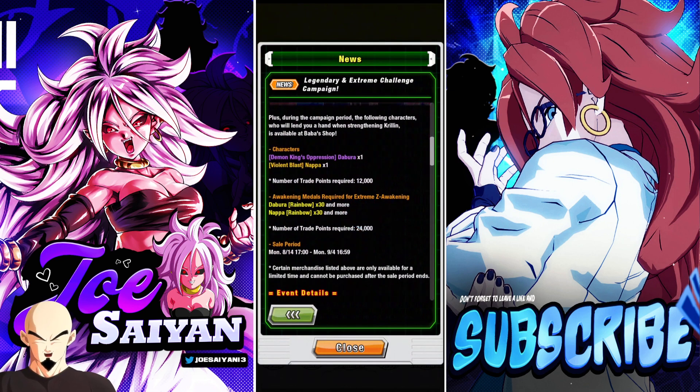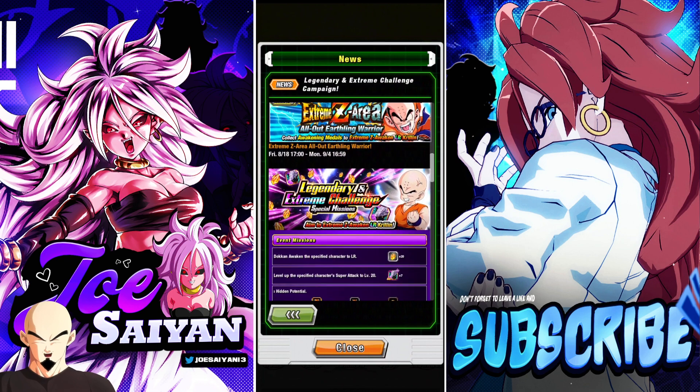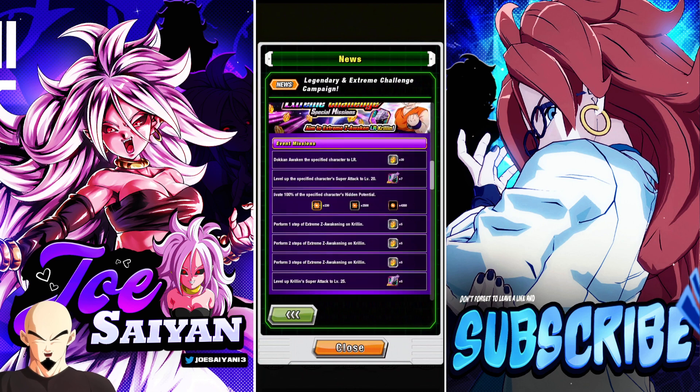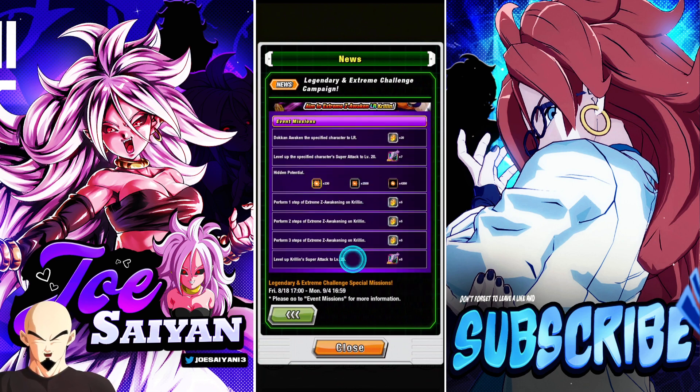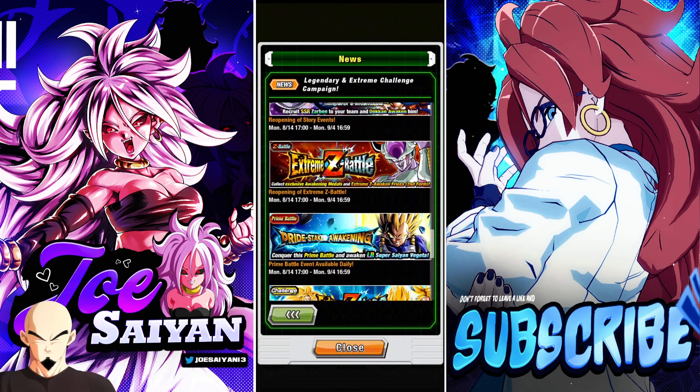We're going to run through this and see if we can get it done. It looks like they did lower the value of Dabura and Nappa so it can be much cheaper for you to get, but the sale only lasts until September 4th, so just keep that in mind. People should probably try to get this guy done as soon as possible. The EZA area is out right now — you can get up to 35 stones. Holy crap, that's a lot of stones. Your required stamina is also halved.